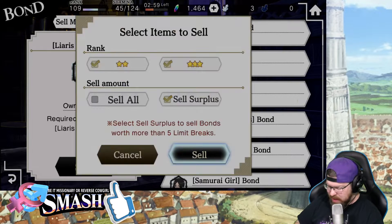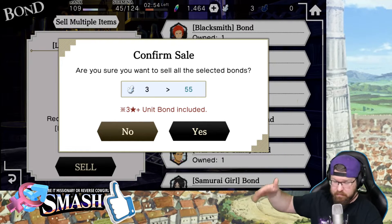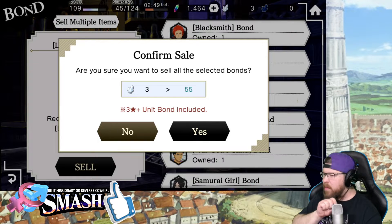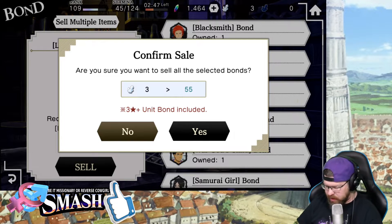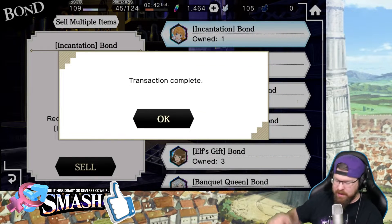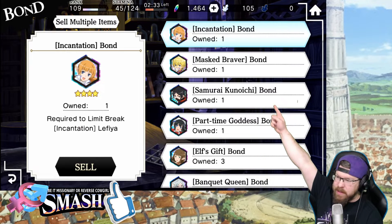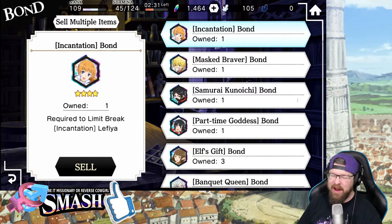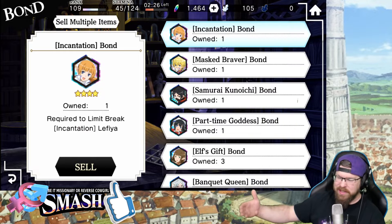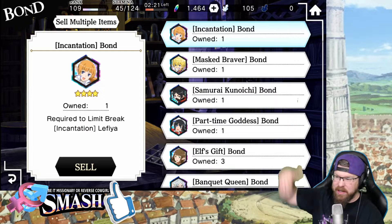You can sell surplus — that sells everything that you wouldn't need to MLB one of those units — but at the moment I'm not really looking to MLB those. So I'm going to go out here and go to 'Sell All.' I'm going to sell every single bond for 2-stars and 3-stars. That gives me all that Serios there. It's honestly not all that much right now, but that's because it's a really good time to do this, especially with us doing all kinds of summons. Anytime you do a summon, you're going to get tons of these bonds.